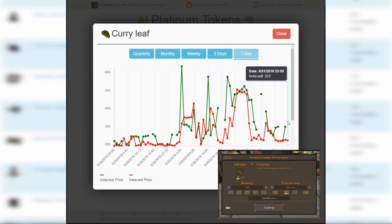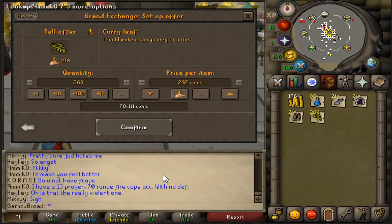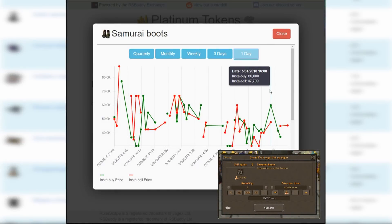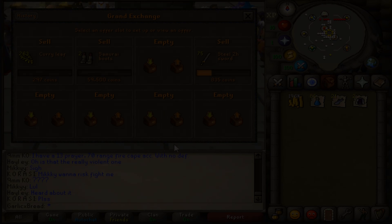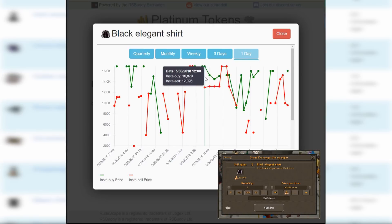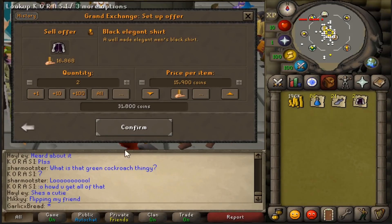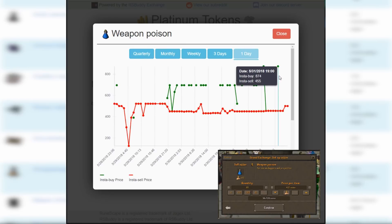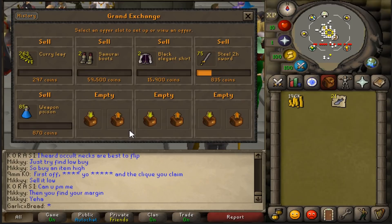The Curry Leaves are still pretty volatile, but not as much as before. I put an offer up for just under 300gp. The Samurai Boots that we picked up for 32k looked like they could sell for up to 60k if we leave them overnight. The Black Elegant Shirts have maintained their trend, so putting them up for 16k is still a good plan. The margin on Weapon Poison looks like it's gotten even better — based on the most recent trades, I'll put them up for 870gp.